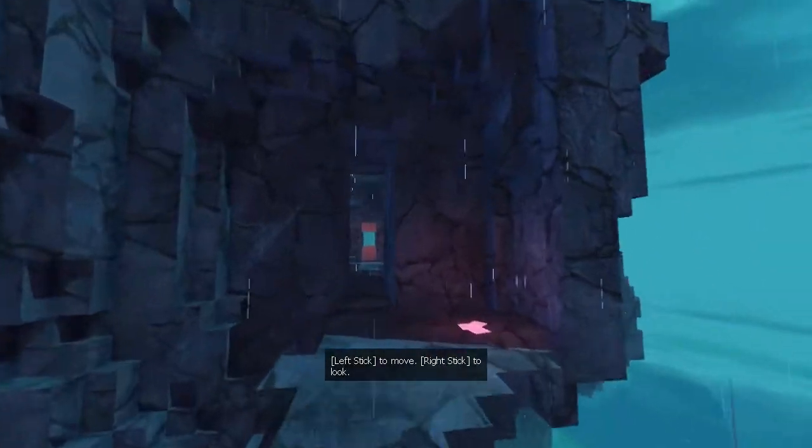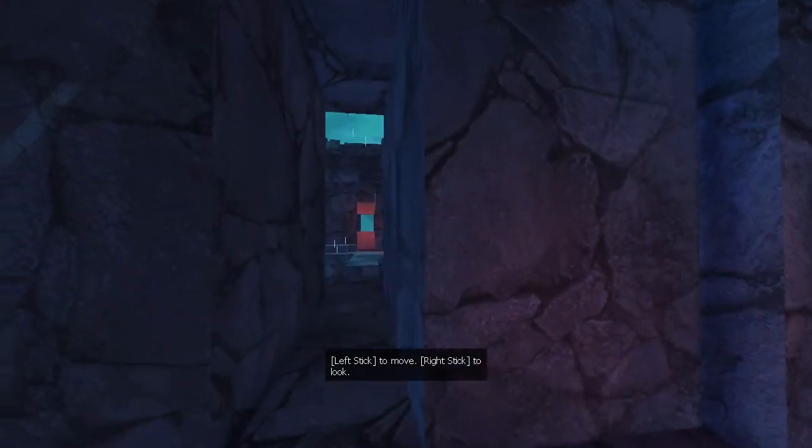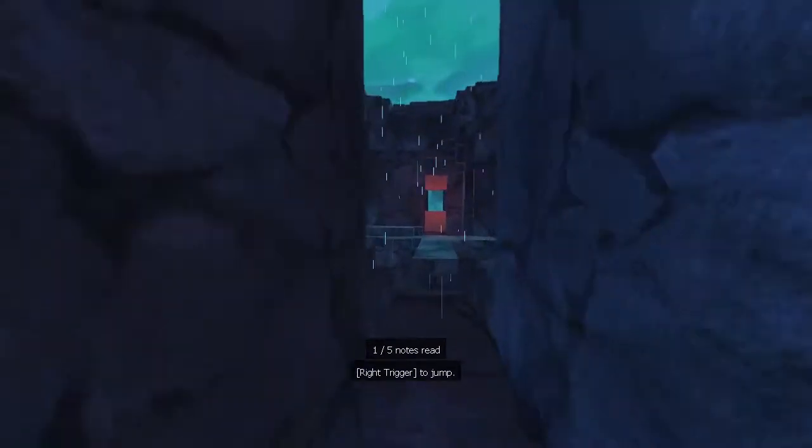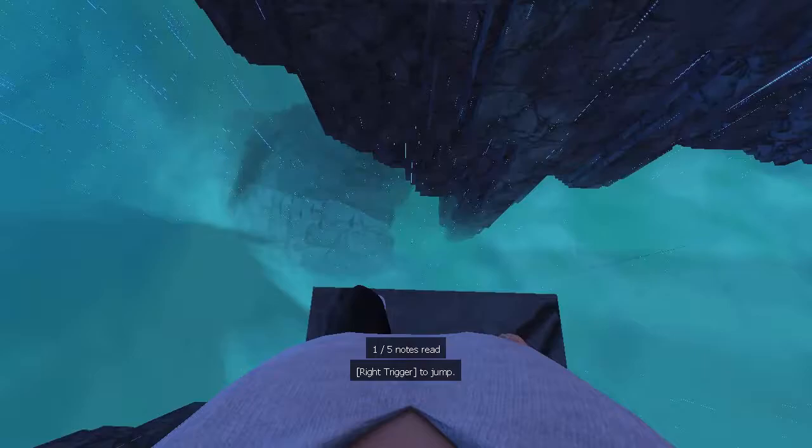It's this real voxel-based sort of first-person running jumpy thing. Why isn't my jump button working? Maybe it's the tutorial. Yep, it sure is.